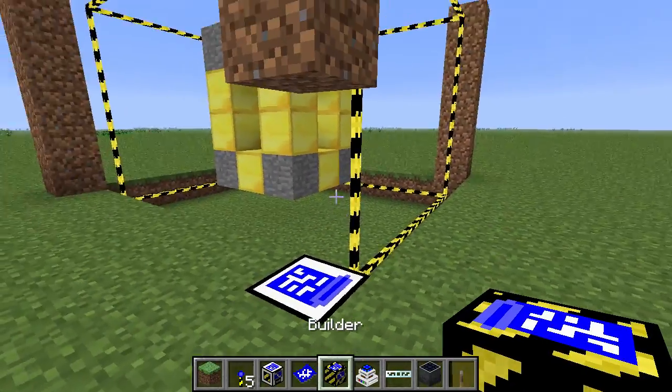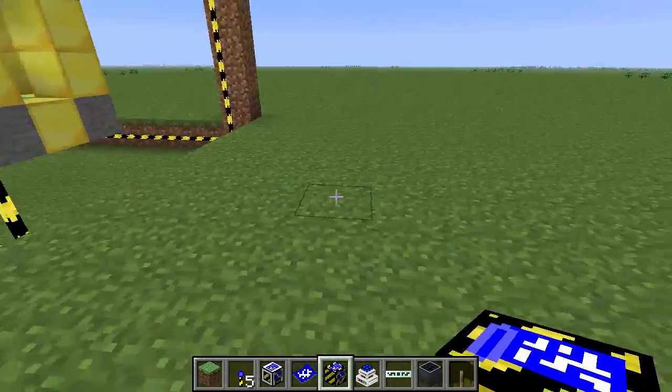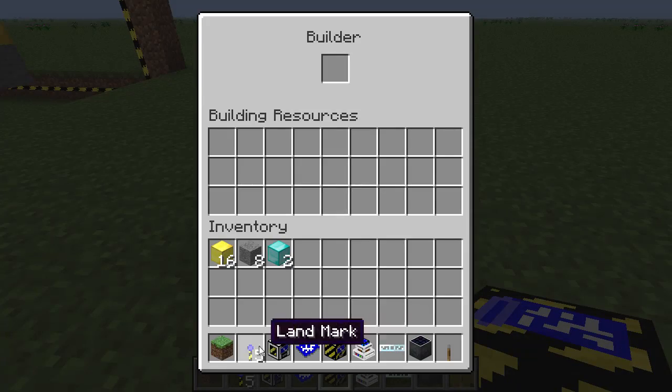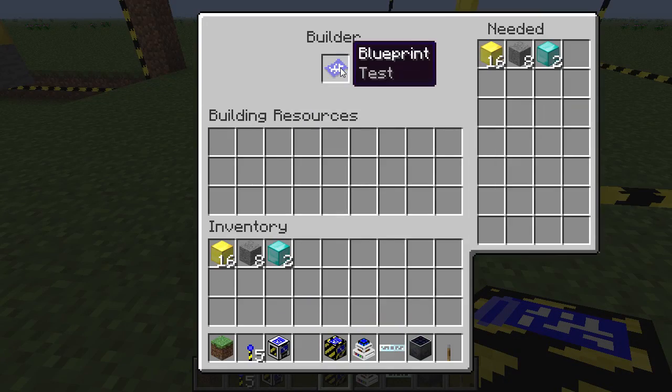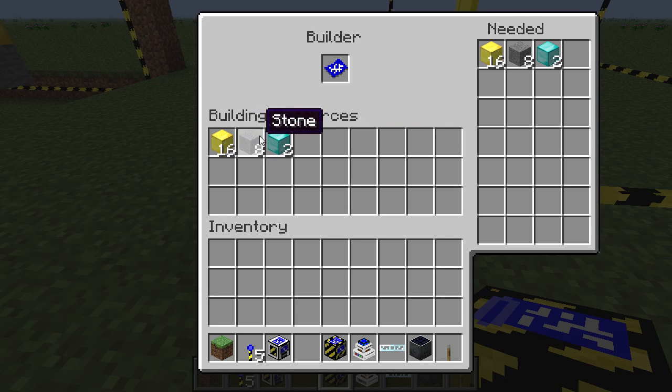Now let's say I want another one of these — it's just so cool that I need it. We'll come over here and place down our builder. We'll put our made blueprint inside of it, and it will give us a list of things that we're going to need. Since I'm in creative mode at the moment, just showing you this, it will not take any of these resources as it's building. In vanilla or non-creative survival, it will take the resources, so this will not work to create infinite amounts of anything.